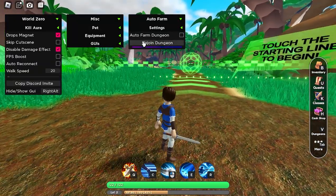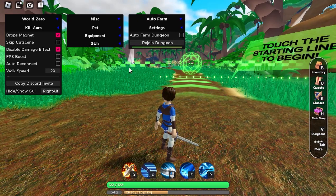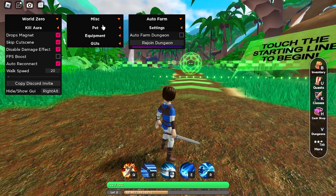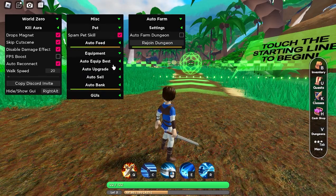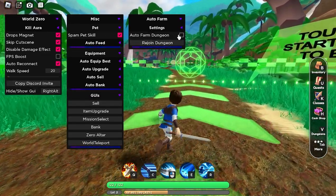Now we're at the dungeons. As you can see, the auto farm has changed — it now says auto farm dungeon. You can also rejoin dungeon when you're done, skip cutscene, and auto reconnect. In pets as well, there's spam skill, and equipment still has auto equip — basically a lot of the same options.